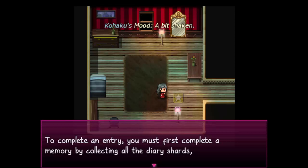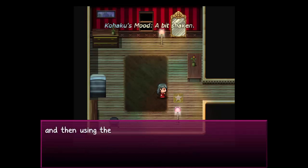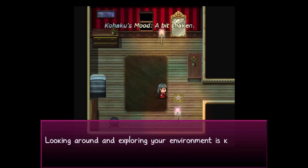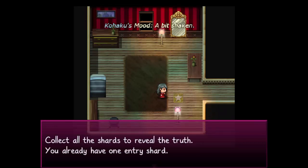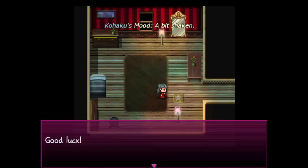To complete an entry, you must first complete a memory by collecting all of the diary shards, and then using the synthesis menu. Looking around and exploring your environment is key. Collect all the shards to reveal the truth. You already have one entry shard. Good luck.